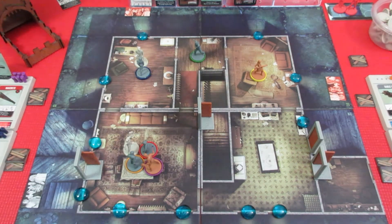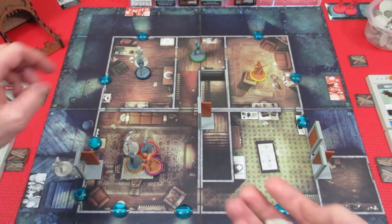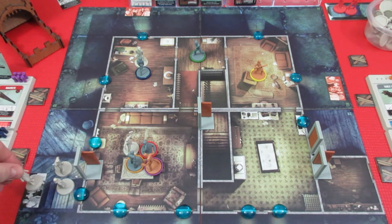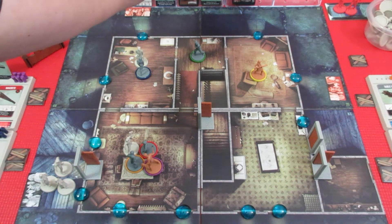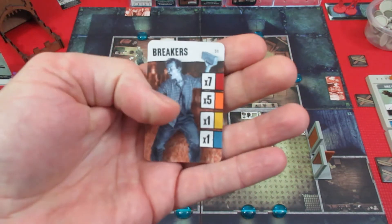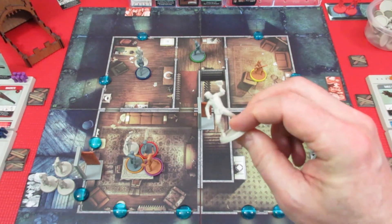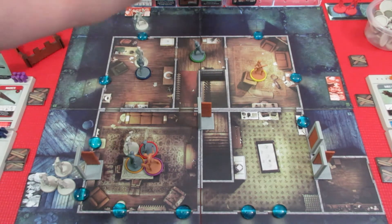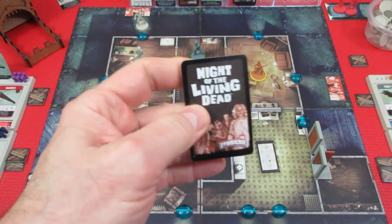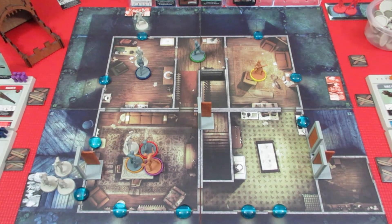We draw the spawn card — three walkers! That's a party going on that side of the building. Three walkers show up at the southern spawn point, wanting to come through the doorway. To the north, one breaker spawns. And at the final spawn point near Barbara — nothing spawns there, so she's guarding an empty point for now.